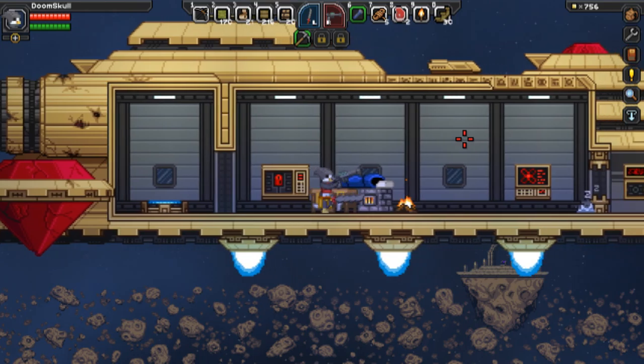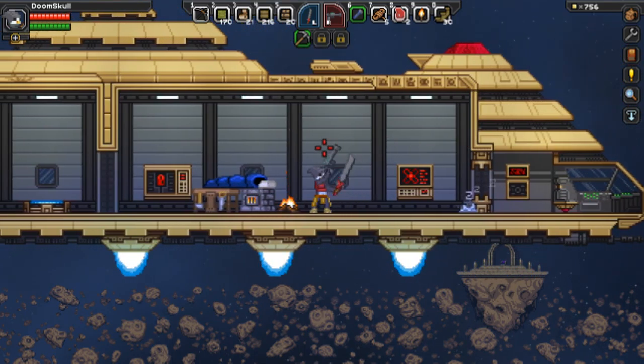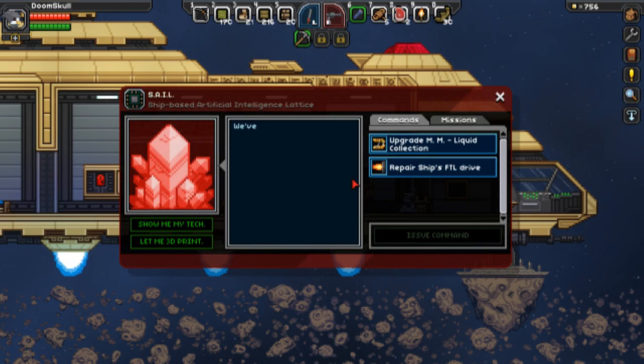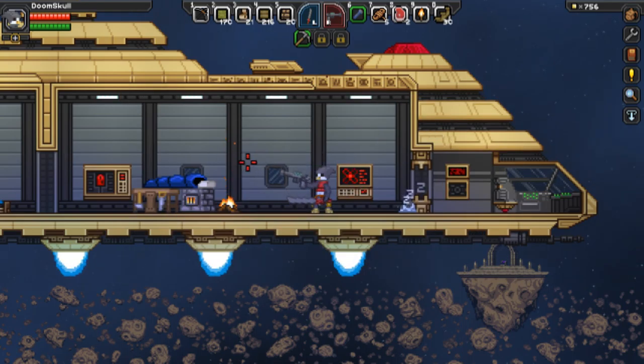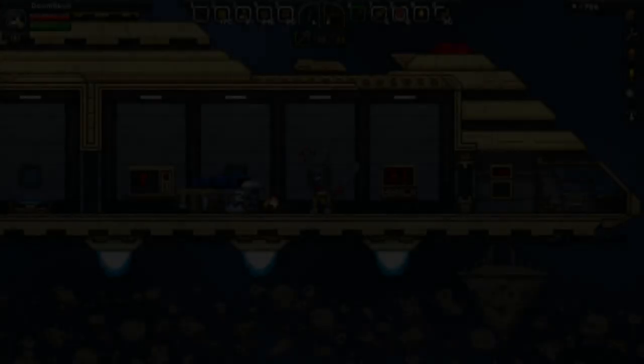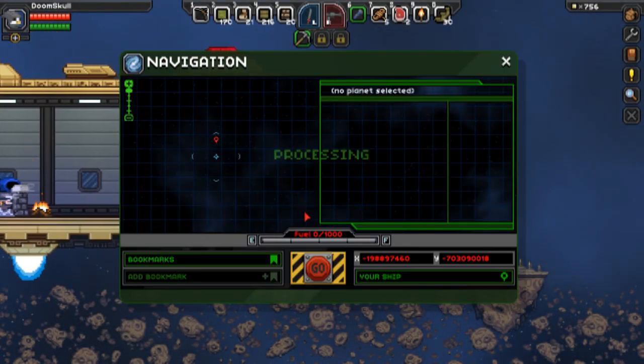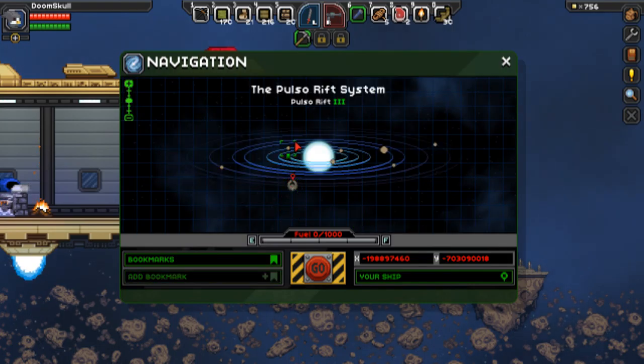My mouse is connected and that's why my cursor movement ends up being a bit jerky. I need to fix the mouse issue and I'll be back. Just checked — the frame rate overlay was showing. We are in the Pulso Rift system.